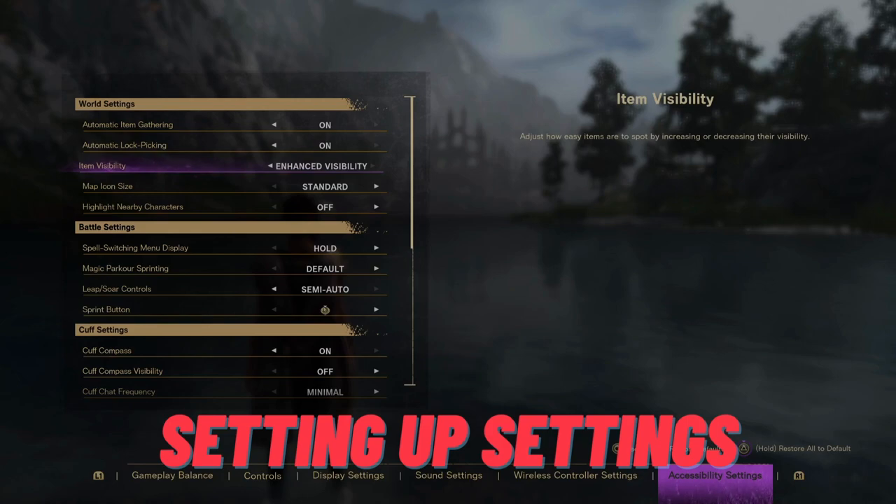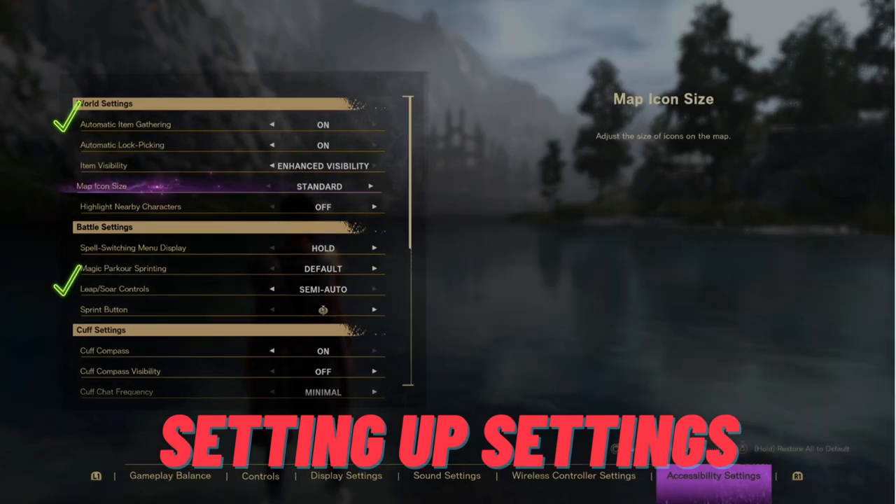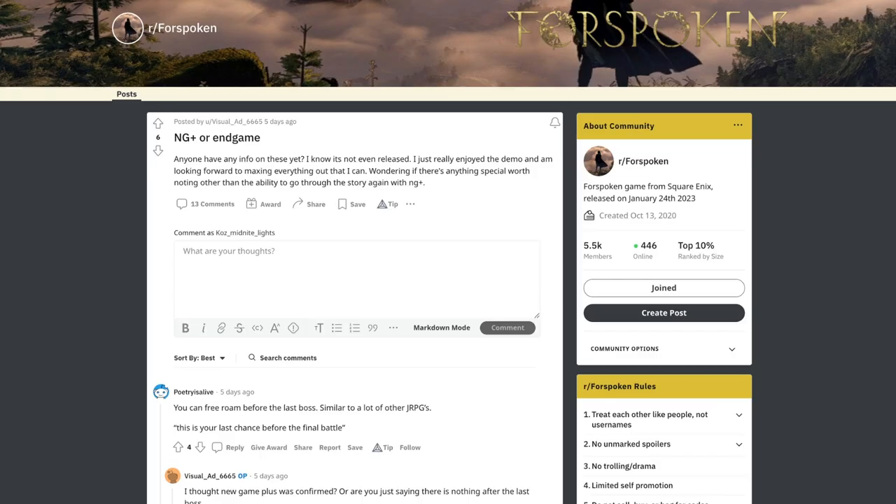In the accessibility settings there's a lot, so definitely play around. I've really appreciated automatic item gathering to make life a little easier, and changing leap and soar to semi-automatic so you aren't having to press circle as much when trying to climb to something high. One last thing in this section is talking about what you can do after you beat the game in new game plus, and that's important because it can help inform what you do even in the early game — though it's still not super clear.